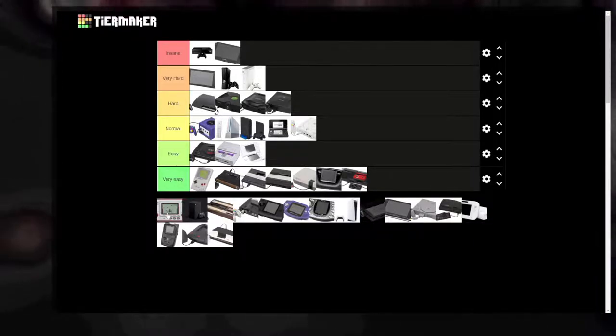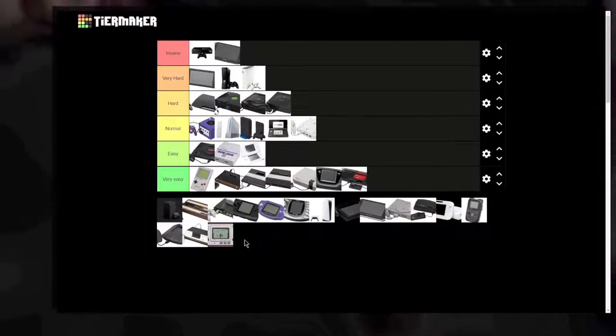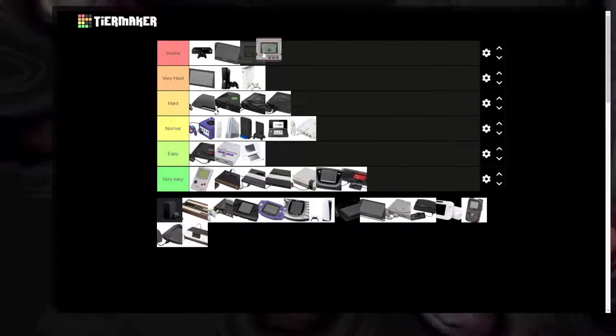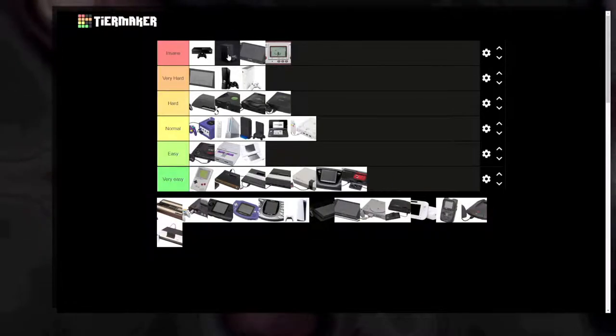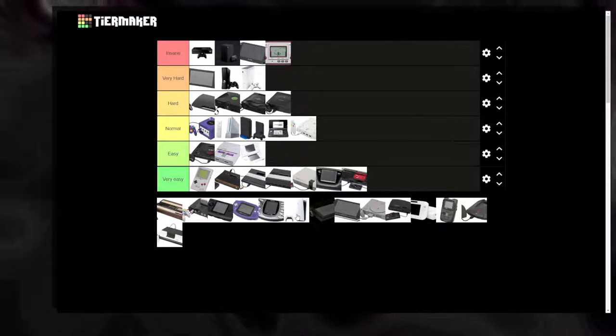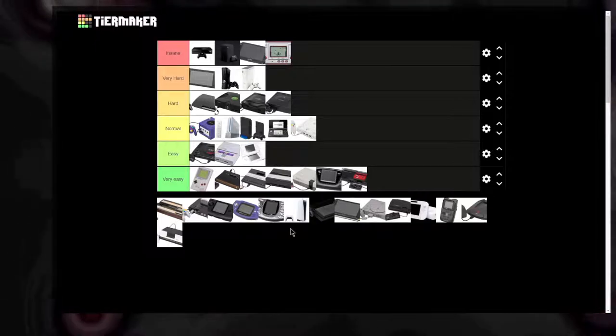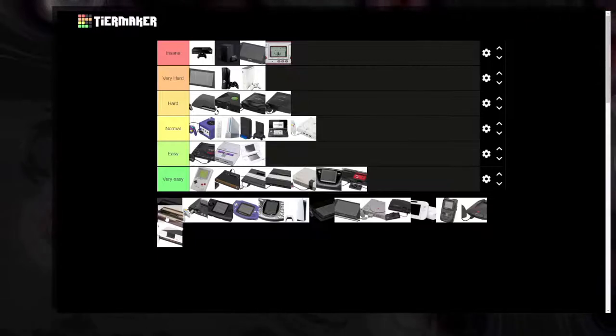The Game & Watch — there's not even an emulator, just simulators. Insane. The Xbox Series X — it's right next to the Xbox One since it's basically an Xbox One with more power, and like the Xbox One there's no emulator or jailbreak. Insane.